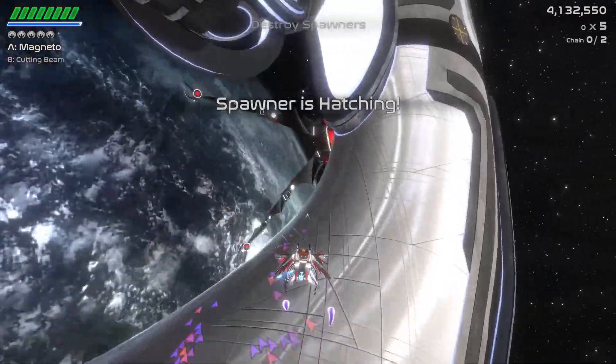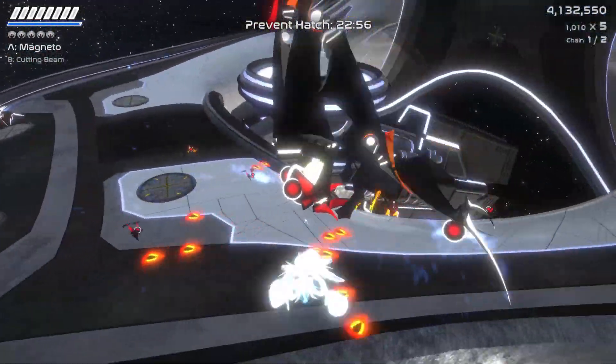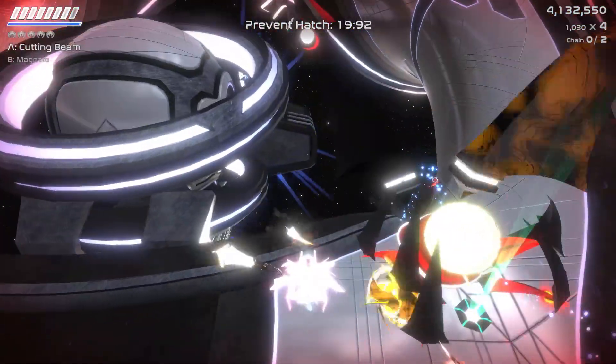This leads to the bullets firing over the horizon and out of sight, but still being able to take out the enemies. This not only affects where your firepower goes, but also how your spaceship will travel around on the station.